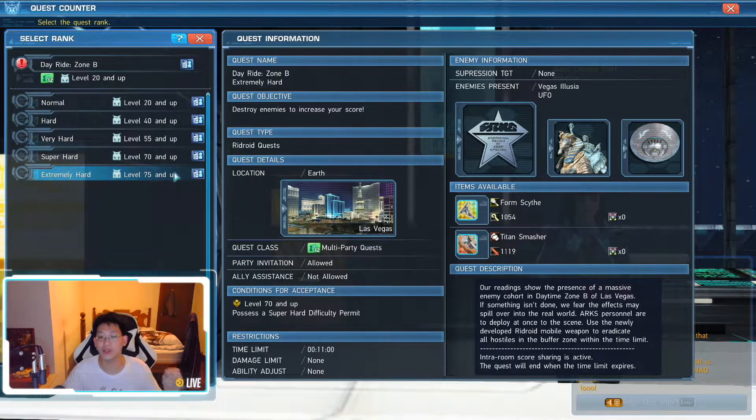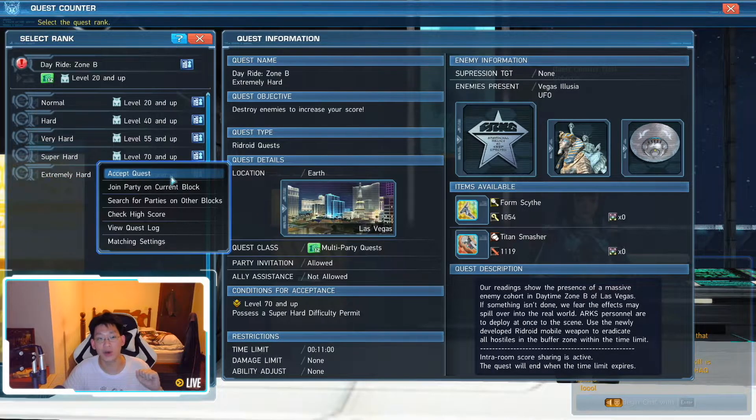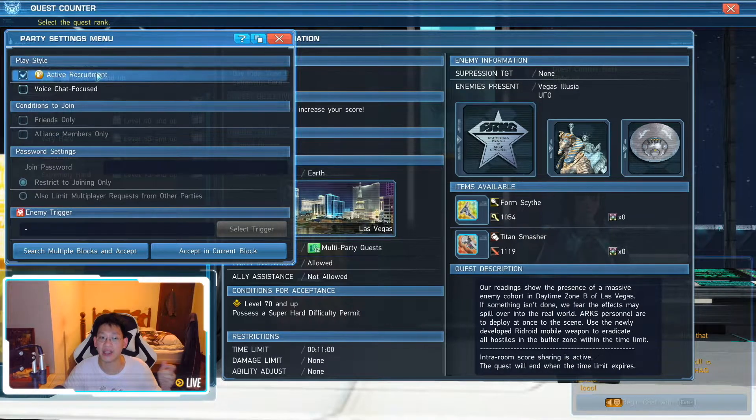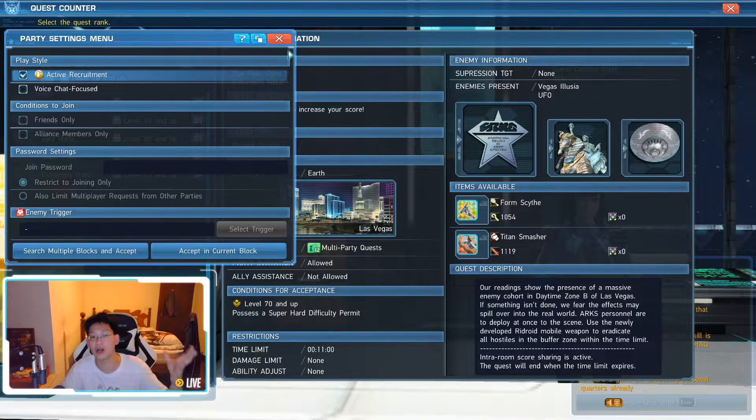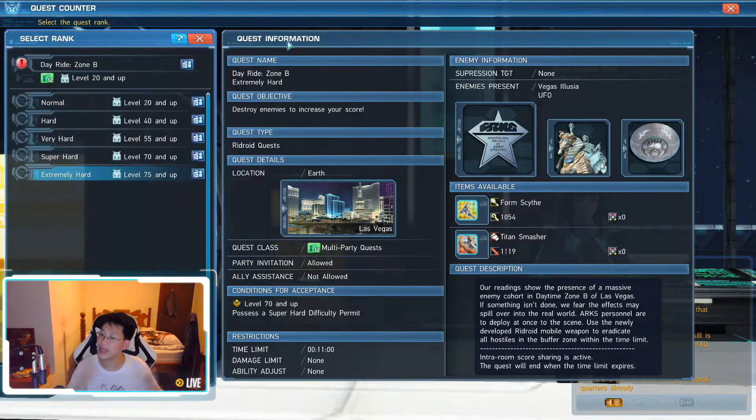What I personally like to do, especially if I'm playing solo, is go to sub quest and tick Active Recruitment. This means you're basically broadcasting a huge PSA — like picking up a megaphone and yelling, 'Please join my party, I need friends!' People who are looking for parties will automatically know you're looking for members and may join to help you out. That's really all I wanted to cover today — just letting you guys know how to complete this mission, since a lot of people were stuck on it and couldn't complete their bingo cards.